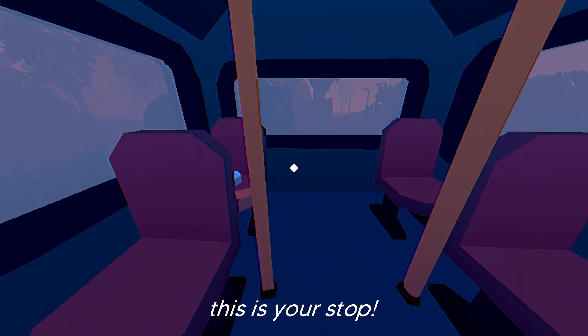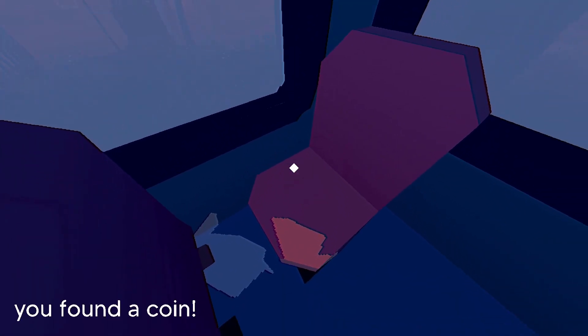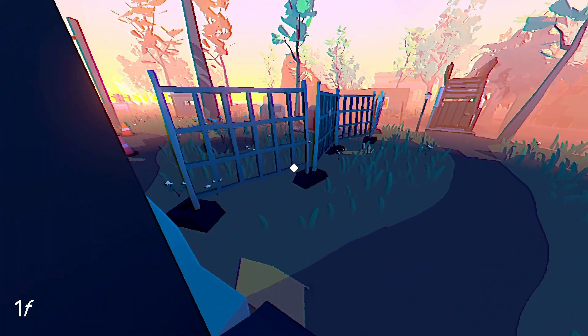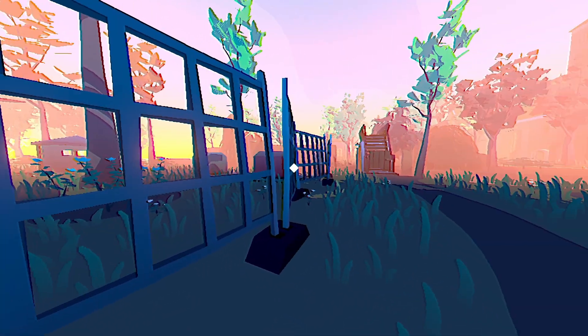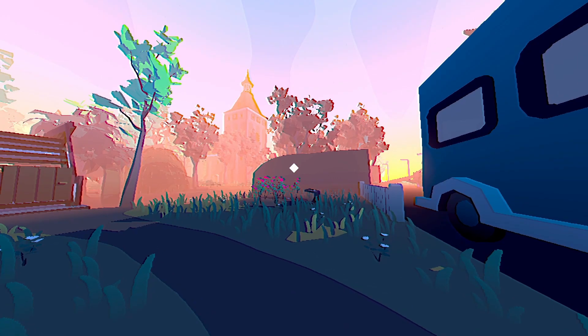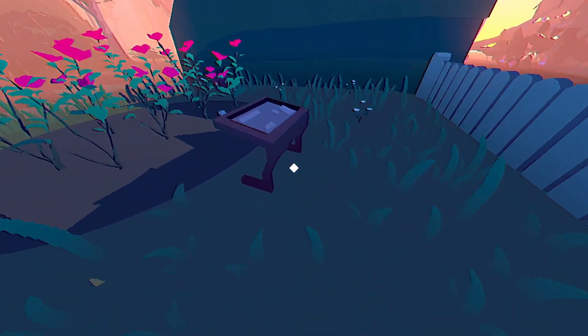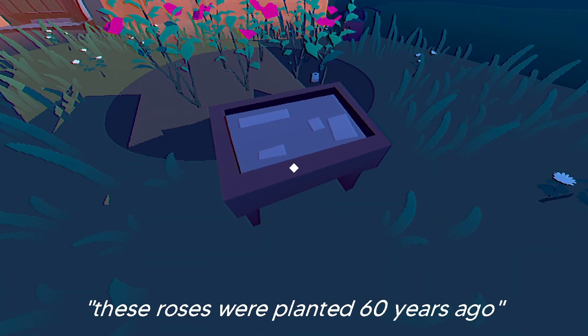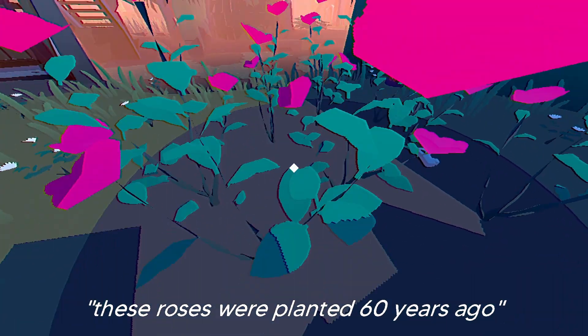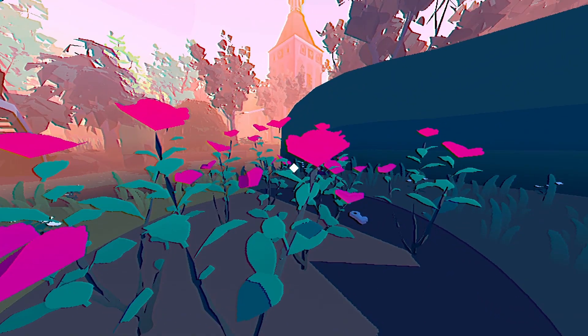This is your stop. Hey, there's something here. I want it. I found a coin. It looks like a blue donut — looks less like a coin, more like a blue donut. Beautiful sunset. Look at that cathedral off in the distance. I think I shall go there. These roses were planted 60 years ago. They are a hearty bunch of roses, aren't they?